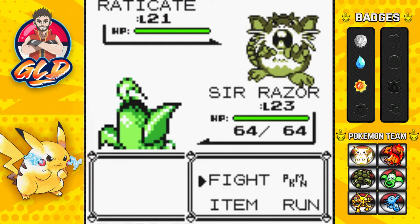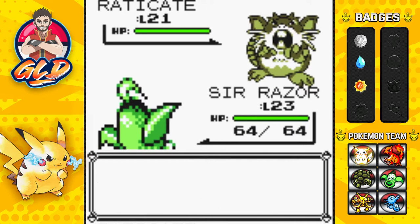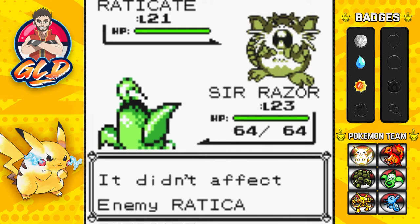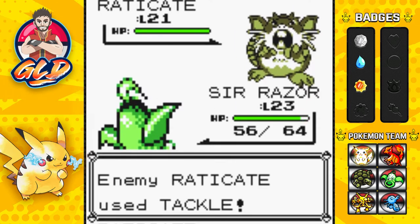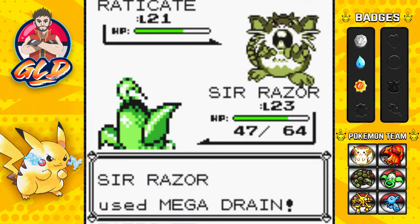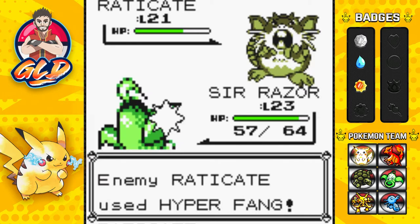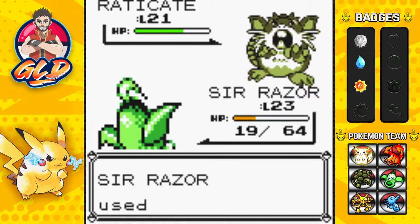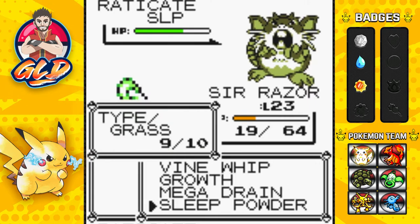Here we go - Raticate, looking like it's about to attack me, still faster than me, which is annoying. So here comes a Sleep Powder, does infect this guy. Let's go with the Mega Drain. I don't want to get beaten by this guy. Mega Drain takes a nice amount of HP right there, but I kind of want to do a Sleep Powder again. And here comes a Hyper Fang - that is a powerful attack that Raticate has. And just like that, we now have control over this battle.